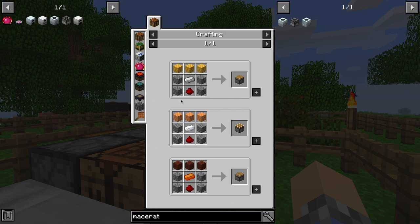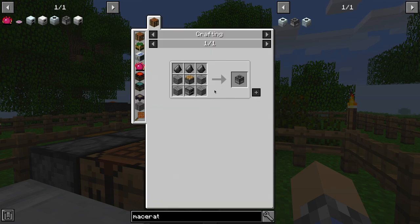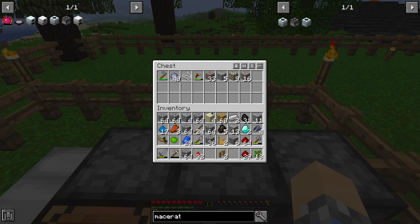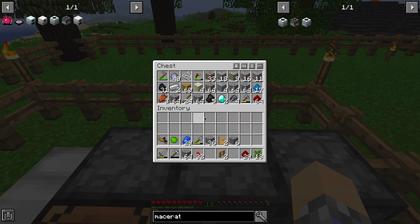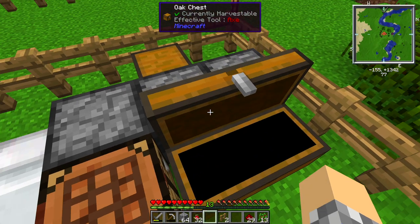The stone macerator requires a single piece of iron and a single piece of redstone. You could technically build this as soon as you find four pieces of iron: three for a pickaxe to mine the redstone, and one for the piston. From that point forward you can grind every additional iron you find into two iron dust, giving you two iron ingots — so very early game you can immediately start doubling all your ores. I'm almost positive I have everything I need.